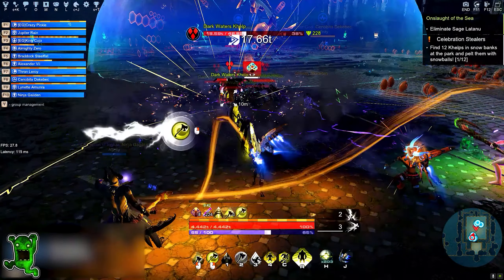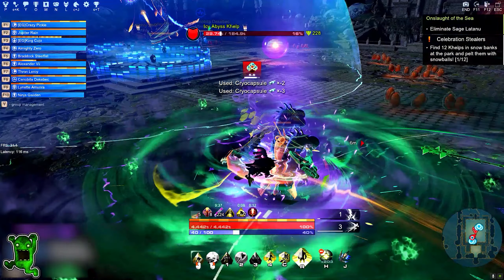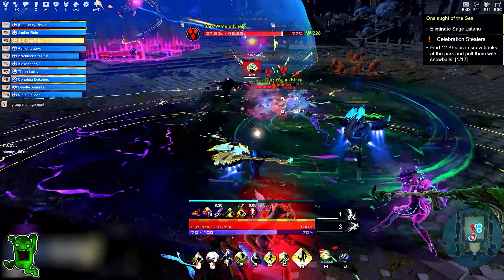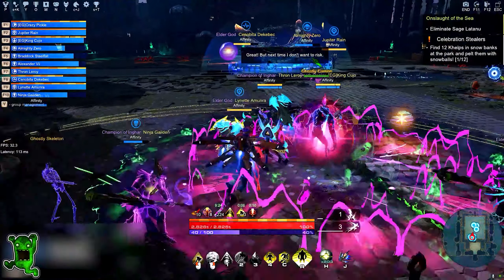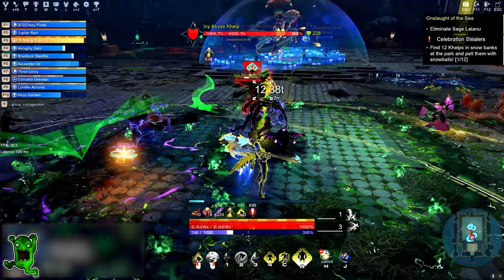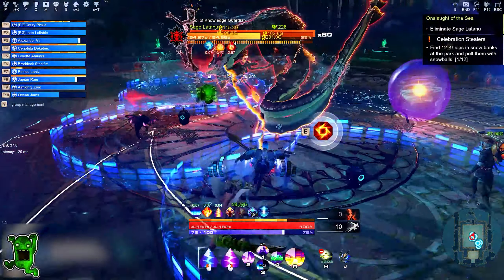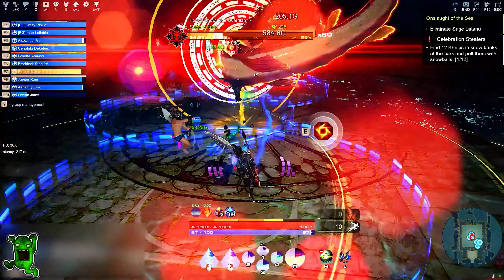Outside, what you need to do is simply kill adds when they spawn from the eggs. The tank will of course tank, and the Light Binder is going to use only Flood - you don't need to use anything else, just Flood, and you should be fine. On the third clutch when the add spawns, a spark will drop. The person from the outside team has to go to that spark and throw it inside of the dome. When you do that, the person inside the dome can grab the spark.